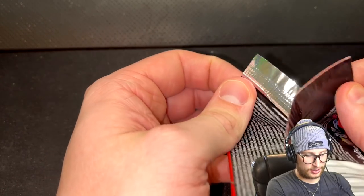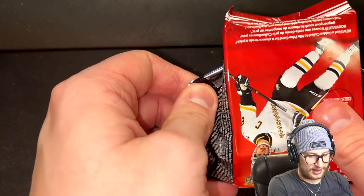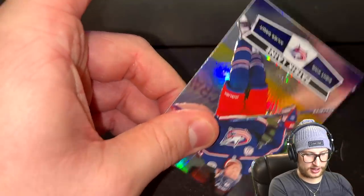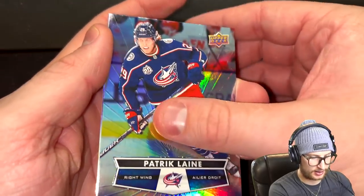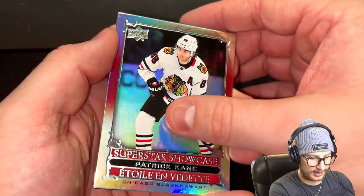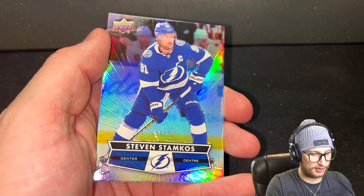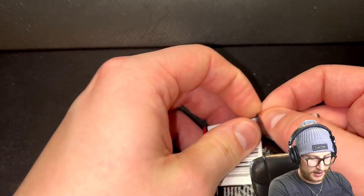Four packs left and we need a tender. Let's go with the back again. First card is going to be Patrick Laine. Second card is a Superstar Showcase Hattie Kane. The last card is gonna be Steven Stamkos. Still no goalie. We still don't have a goalie — no goalie and three packs remain.